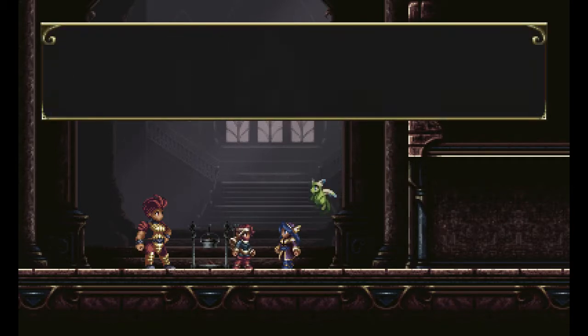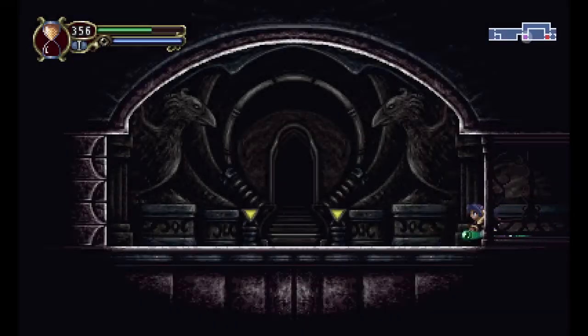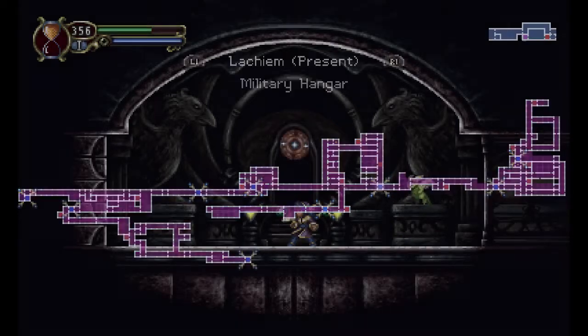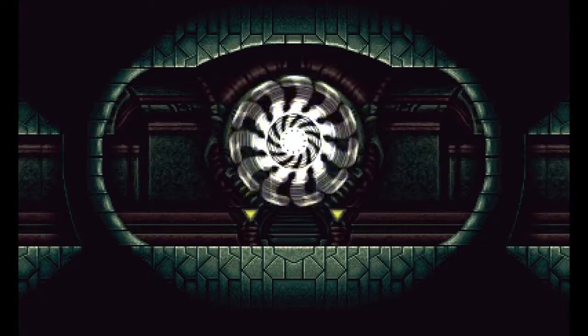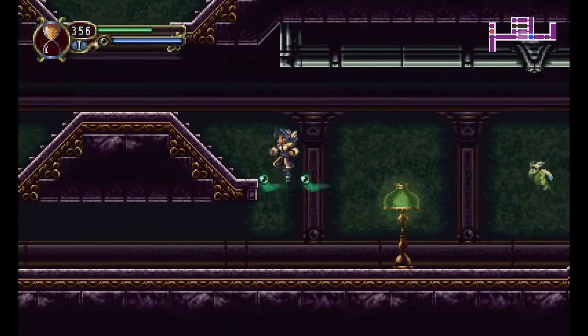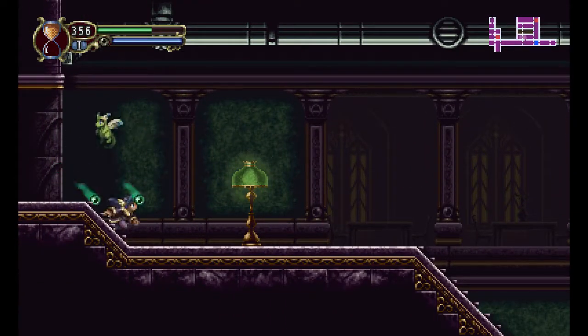Okay, enough. Thanks. Alright, let's go raid more of a library. This is the side quest episode, because what else could it be at this point? Certainly not the main quest episode — that was last time. There's not an up exit there, by the way. I misread the map.